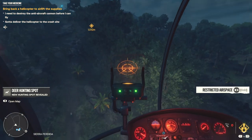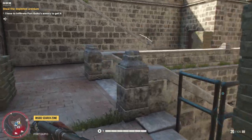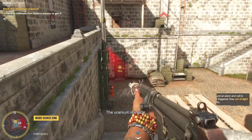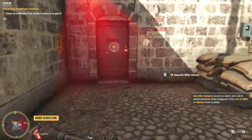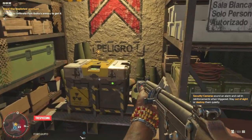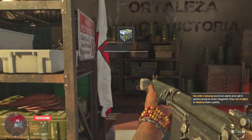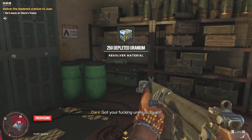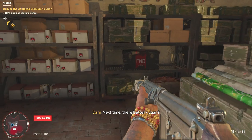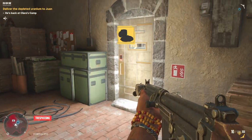Juan sent me on a quest to retrieve some depleted uranium from a stronghold. I set off with Guapo in tow and attempted to sneak in, until I got ambushed by some of the wildlife, got spotted by an enemy soldier, and predictably all hell broke loose. I managed to leave Guapo dealing with the enemies at the gate while I legged it inside, pinched the nuclear goodies and got out of there, before dropping it all back off with Juan where it made me a ridiculous rocket-shooting backpack. It's definitely a Far Cry game.